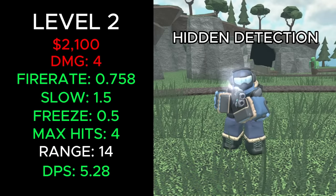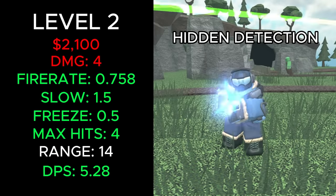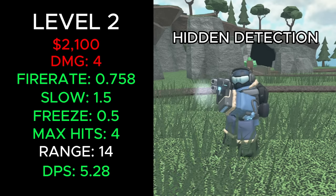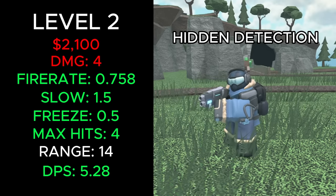It now costs a total of 2,100 cash, deals 4 damage, has a fire rate of 0.758, slows enemies for 1.5 seconds, freezes for 0.5 seconds, can hit 4 enemies, has 14 range and 5.28 DPS.